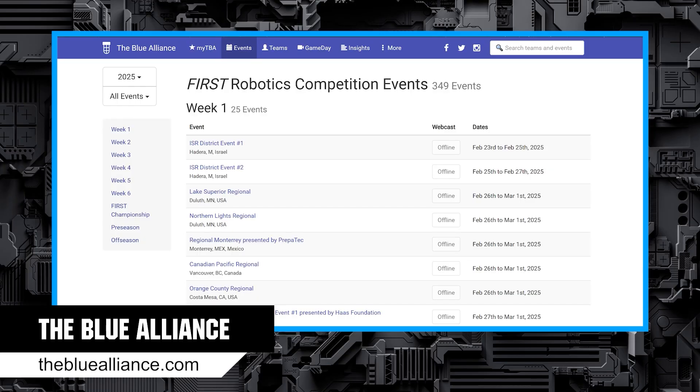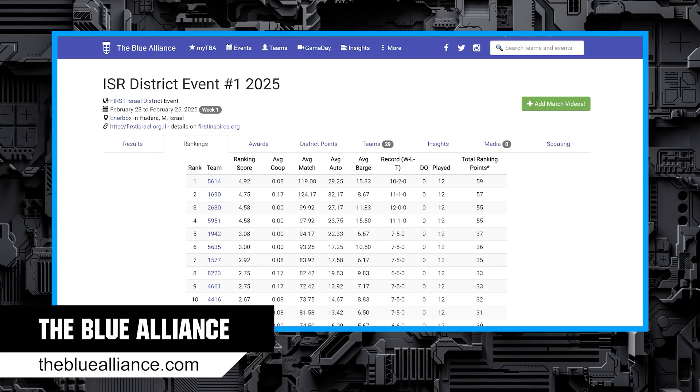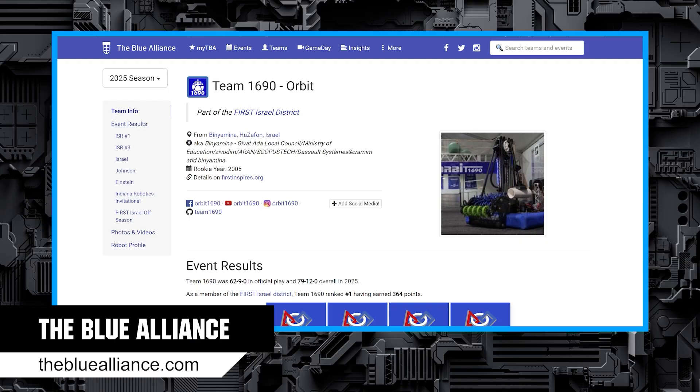The Blue Alliance is a site and app that displays team, event, and match information. This is a great tool to use at events to watch the schedule and rankings, or to look up teams and see their history.